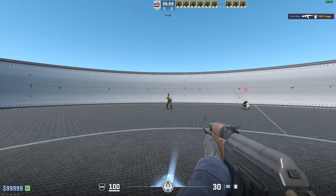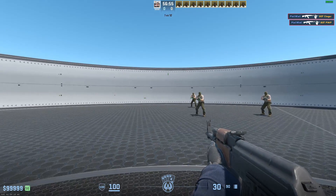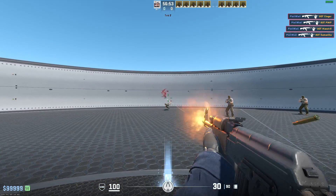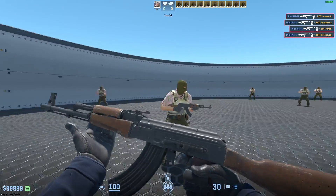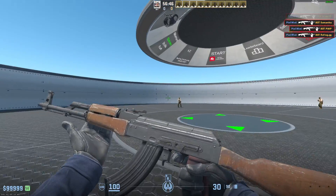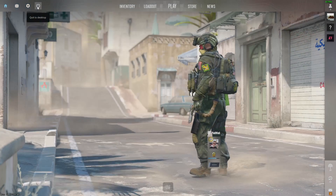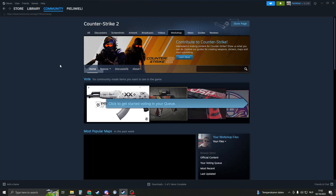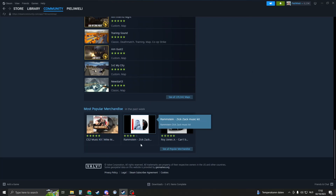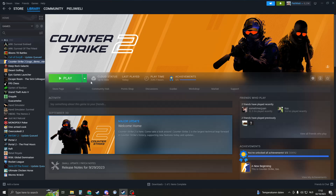Here's exactly how you can play workshop maps in CS2. I found there were no good videos that really explain this, so I'm going to show you. The first thing you must do is close your CSGO, because in CS2 if you go to the workshop, all these maps don't support the CS2 version — they're still in the old version of CSGO. That's why we need to download the map manually.